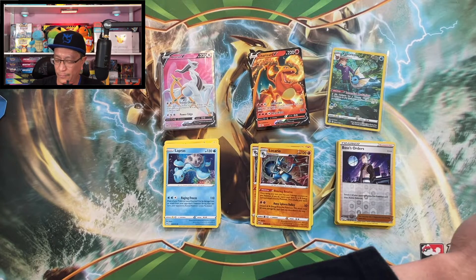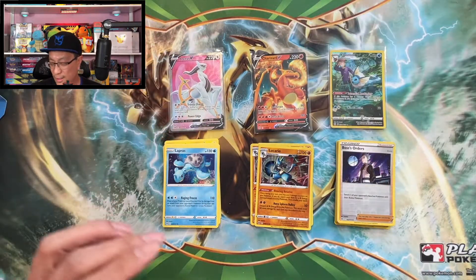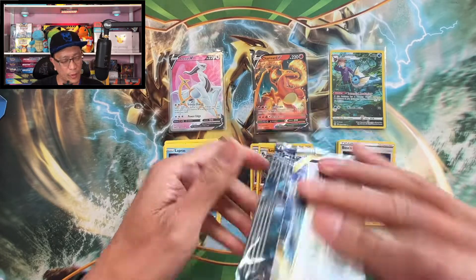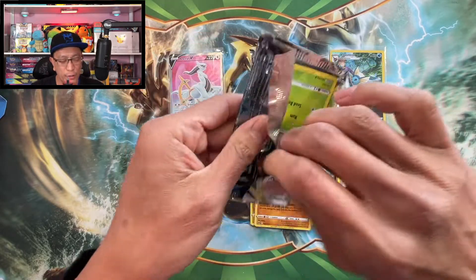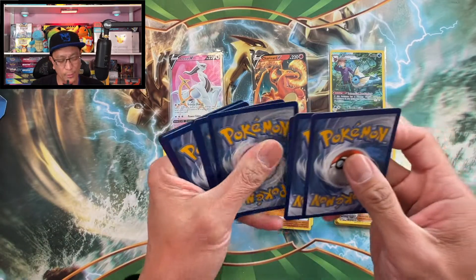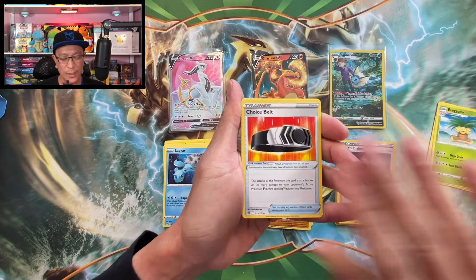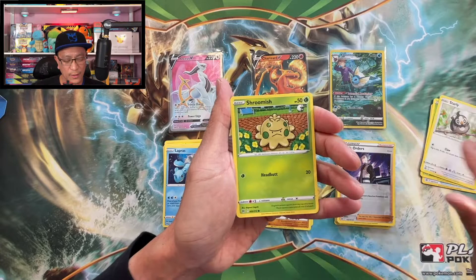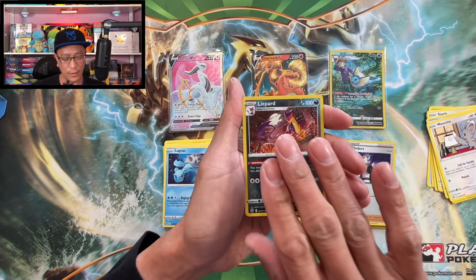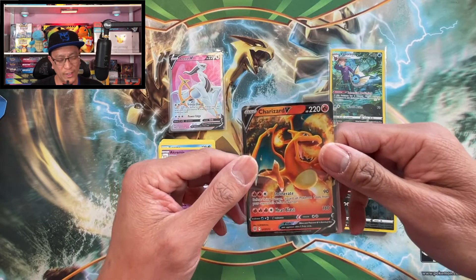Yes! I will definitely take it — a Zard is a Zard! What a relief, that is a huge weight off my back. Let's pull more bangers! One more sleeved booster pack: Fighting Energy, Blunder Policy, Exeggutor, Choice Belt, Exeggcute, Starly, Shroomish, Piplup, Minccino, Liepard reverse holo. Last and final card is Alcremie regular rare. So happy about this Charizard V ultra rare!